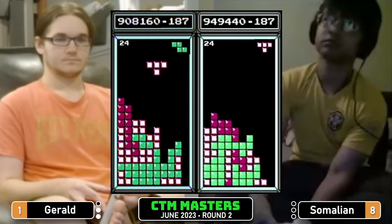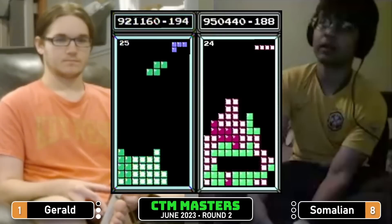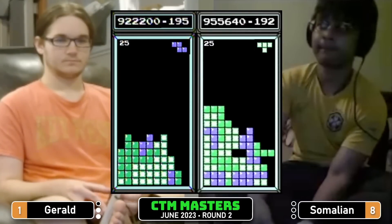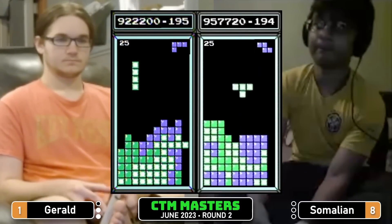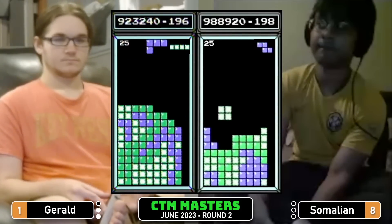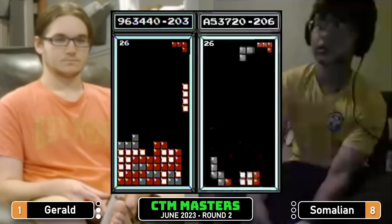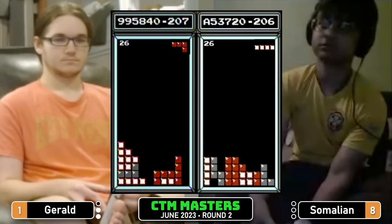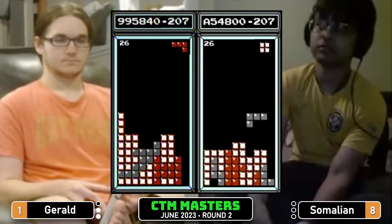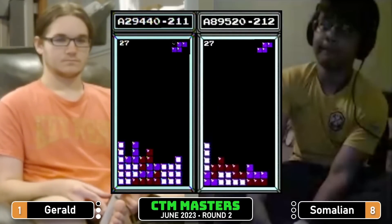Well, that $40 Lone Star pickle budget — six or eight people in it, maybe we need to spend like $60. Somalian, yeah with that left side — going to bring that down with a Tetris. A.53 on level 26 for 206 lines. Gerald is 5,000 points away from the max out — there's the Tetris and the max out for Gerald. There's a dirty Tetris for Somalian.